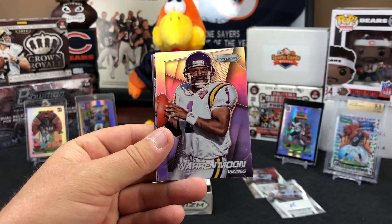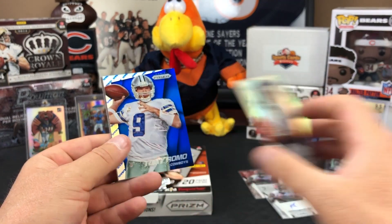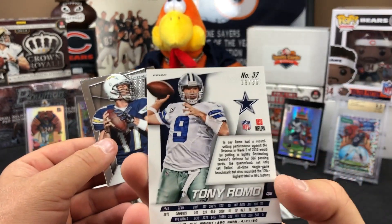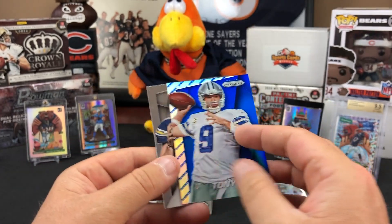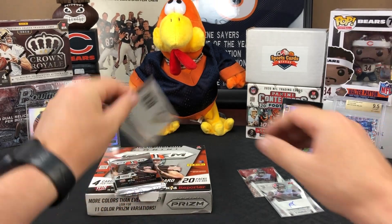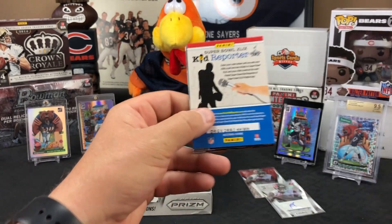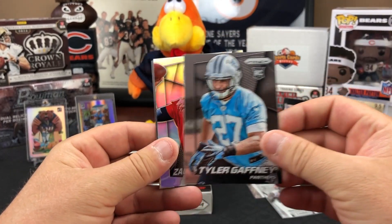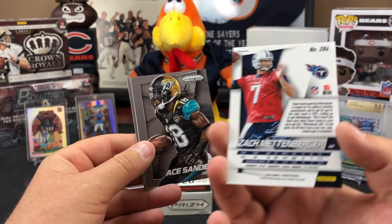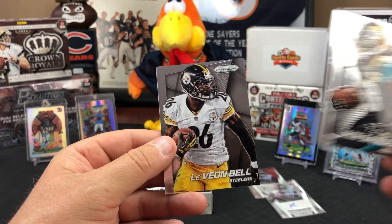They break open the remaining packs on the left side — 20 packs total with lots of fun. Two autos already in the first two packs. A Terrence West, a Warren Moon silver prism, then a Tony Romo blue parallel numbered 39 of 50, and a Philip Rivers card appear. A Zach Mettenberger silver was a big money card back in 2014.